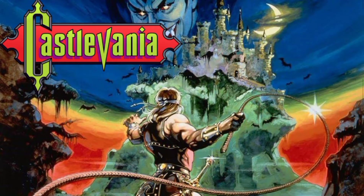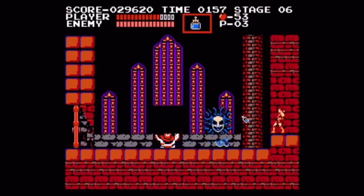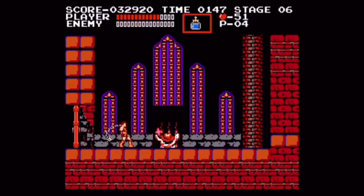The bosses of Castlevania 1 are either easy or extremely frustrating. Queen Medusa falls on the easy side. All she does is fly around and drop snakes. However, they're extremely easy to avoid and she can only drop one snake at a time.